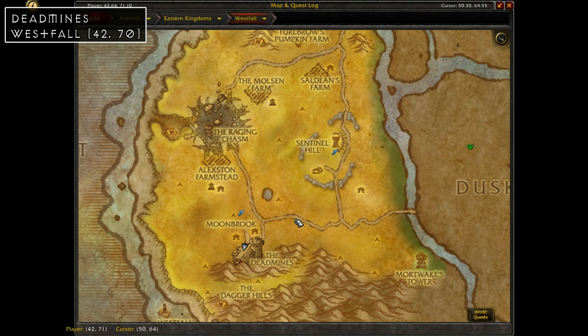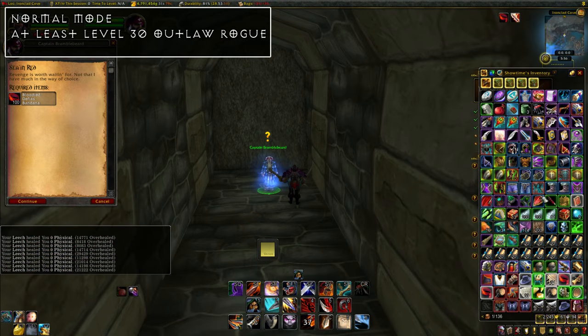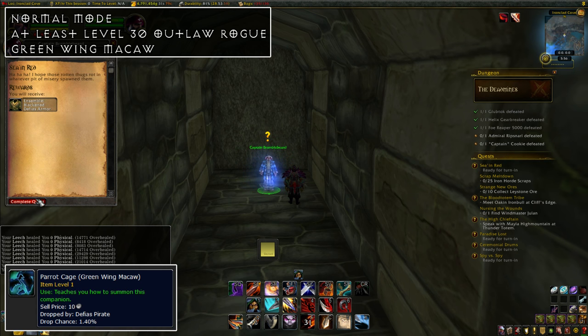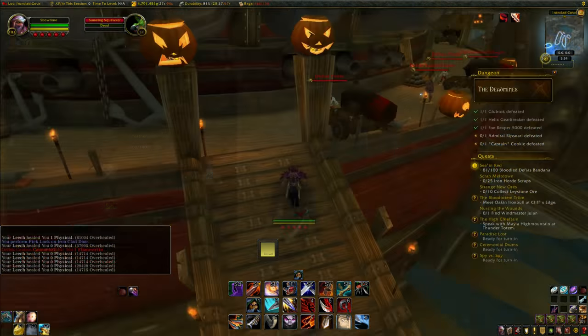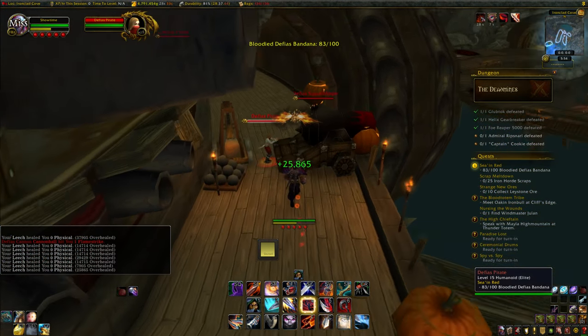You get it from the Deadmines instance, the entrance of which can be found at coordinates 42, 70 in Westfall. There are a few requirements: the dungeon has to be in normal mode, you have to be a rogue, you have to be outlaw spec, and you need to be at least level 30 to learn it. The biggest requirement is that you need the Greenwing Macaw pet, which has a 2% drop rate from the Defias pirate, so you'll need to do some farming if you don't have it yet. But you can also just buy it off the auction house if you don't feel like farming.